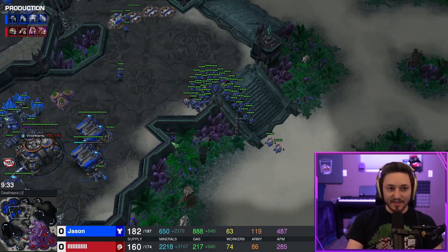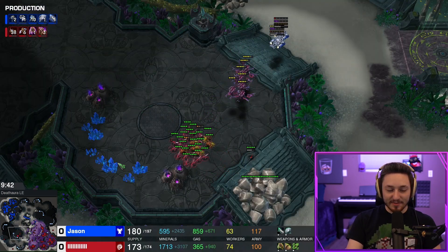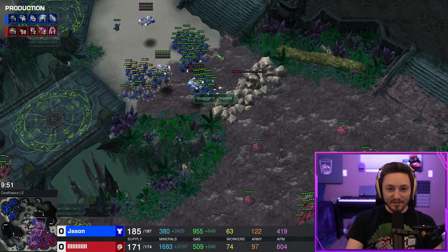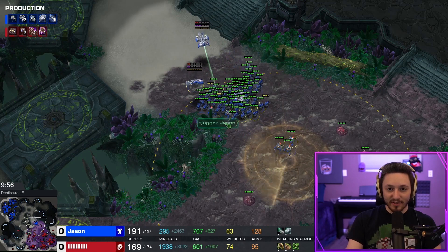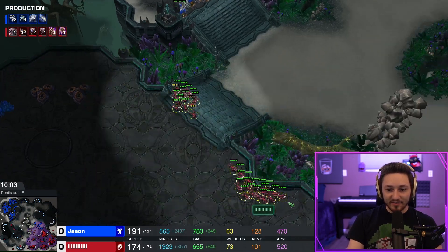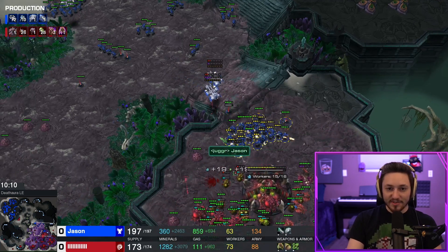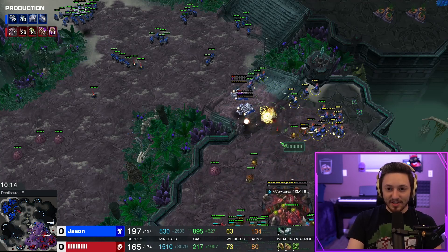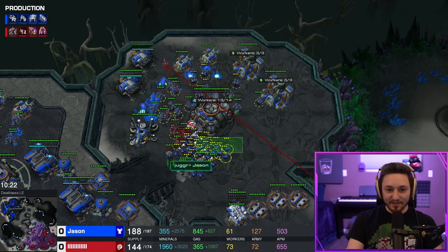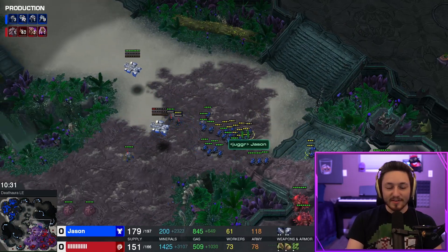Instead I go for the 10-minute timing — we're at 186 supply at the nine-minute 40-second mark, so this build gets you to supply very quickly. He takes out the units on the left but we're already set up to push in. Killing these rocks and getting a good spread on my units — you want to be pre-split as much as possible. I don't like being that deep on creep, it's a bit dangerous. The Zerg tries to counter but because of our depot wall-off and units rallying back at home he's never going to be able to do anything. My widow mines get excellent trades against the lings that do get into the natural.